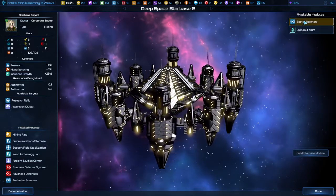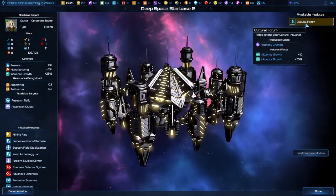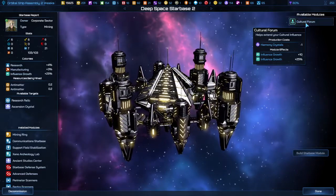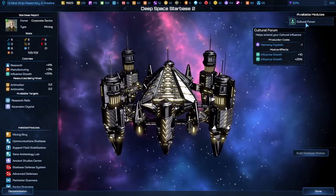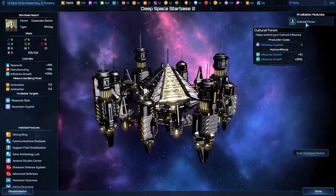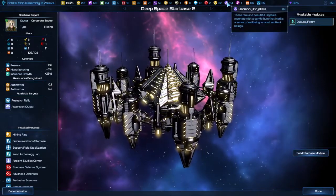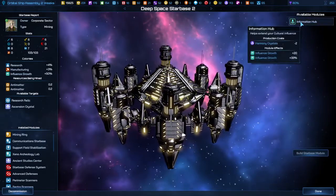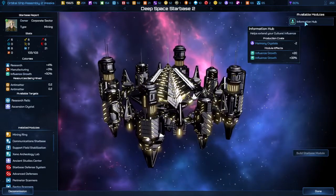And then you've got your Cultural Forums — these are the ones that really make your territory grow. That circle that's yours will get bigger faster if you build a bunch of these. The first one costs a Harmony Crystal. You can get Harmony Crystals produced on the ground if you have the right things.